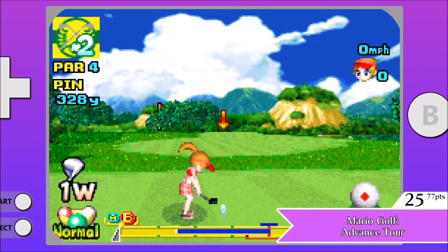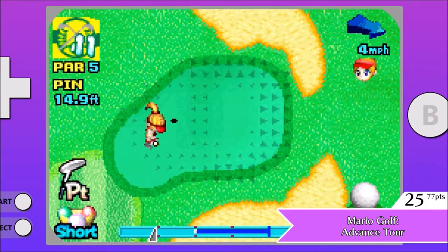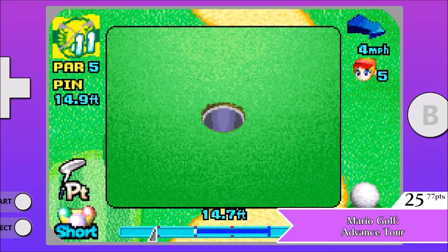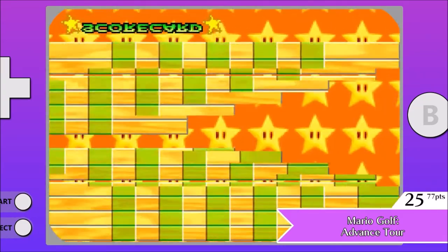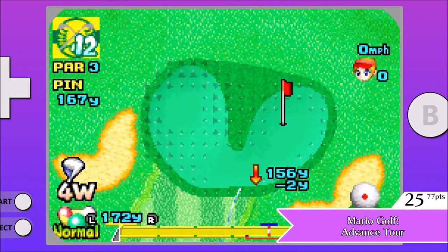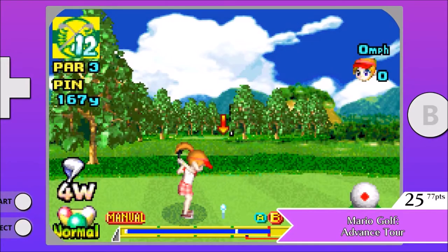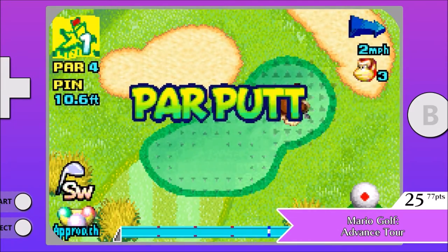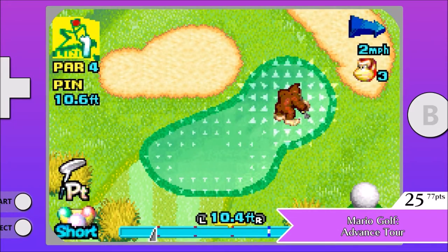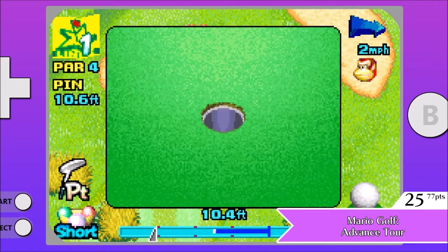I had to adjust my timing a little bit to actually hit which points on the bar I wanted to. My biggest gripe is that the camera doesn't zoom in for when you're putting, but it will zoom in for when you're driving — seems like it should be the other way around. It's pretty much just Hot Shots Golf on the Game Boy Advance. Not as charming as Tennis was, but it's really the only serviceable golf title on the Advance, so if you like golf, you may want to check it out.